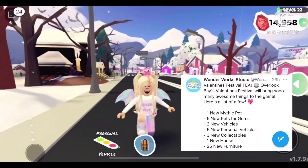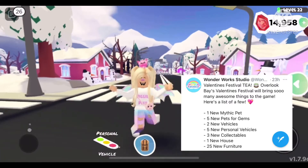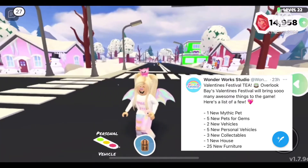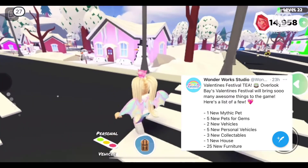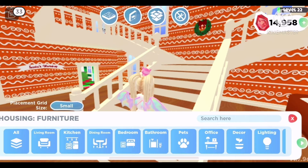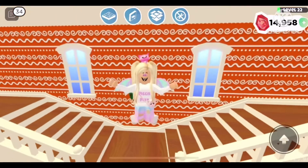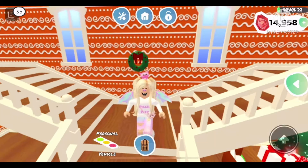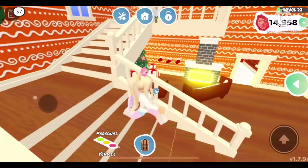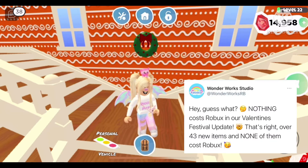When I think of Valentine's Day I think of hearts, pink, and red, so I just know these vehicles are gonna look amazing. We also have three new collectibles, one new house, and 25 new pieces of furniture. For the Christmas update we got the Gingerbread Manor with tons of Christmas decorations and furniture, so it makes me wonder — what is a Valentine's Day house gonna look like, and how cute are those furniture pieces going to be? I'm just super excited.